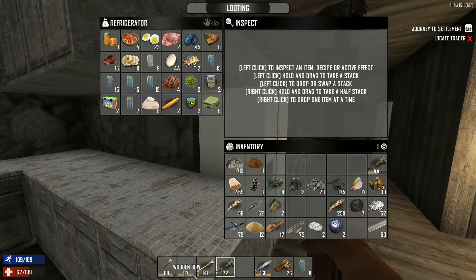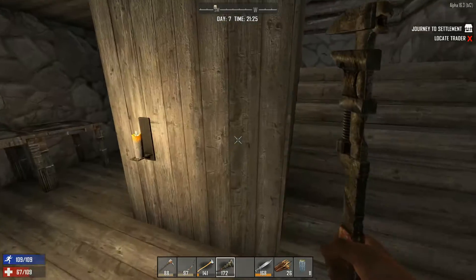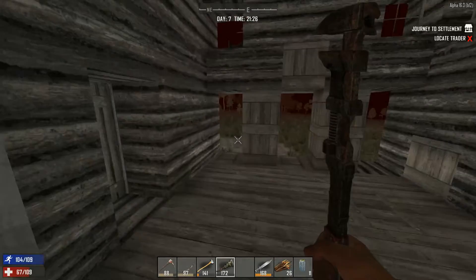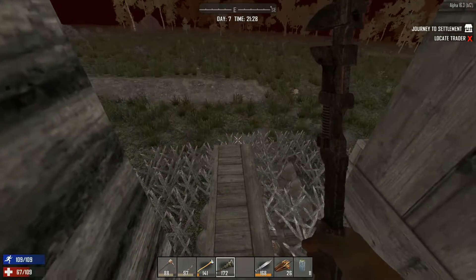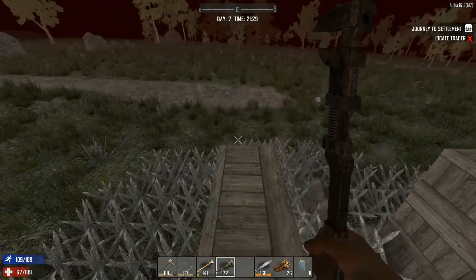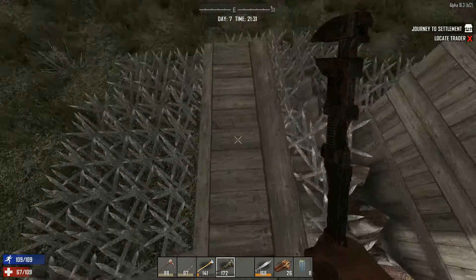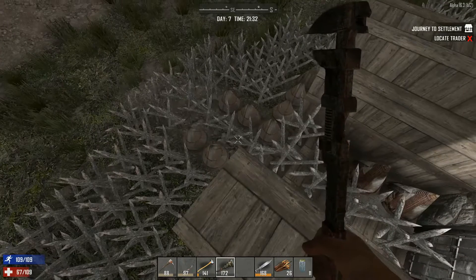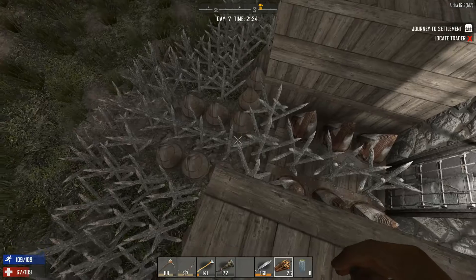Hey guys, what is up and welcome back to 7 Days to Die with Shotgun Shogun. We built a little bit and did a bunch of farming. It is 30 in-game minutes until the Blood Moon — it's already dark and red and nasty outside. As you can see, we have a literal sea of spikes down here.